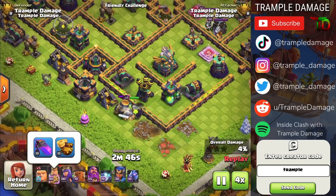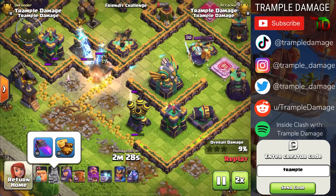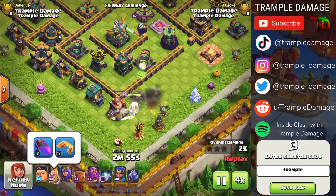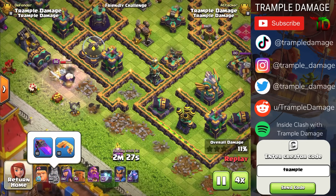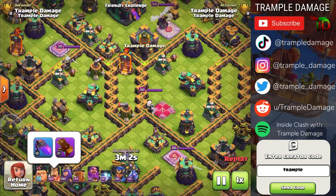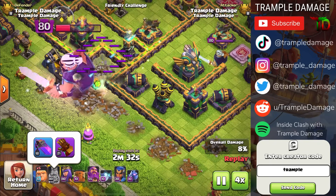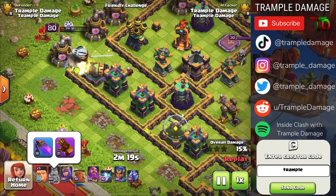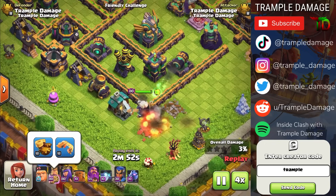The Barbarian Puppet on the outside does incredibly well — he has extra hit points and 40 barbarians dealing extra damage. The Earthquake Boots popped the wall open and we only got 9%, the lowest of the ten combinations. The Rage Gem and Vamp Stash combination reached 15%, the second highest. With the Barbarian Puppet, three of the four combinations gave us 18%. The Giant Gauntlet got very close to a star before running out of hit points — sustaining smaller damage hits until the gauntlet wore off.